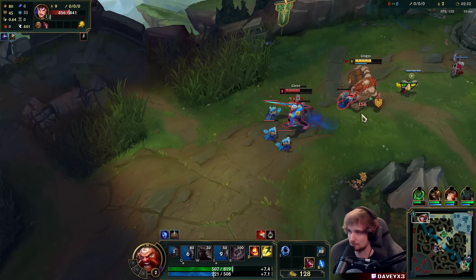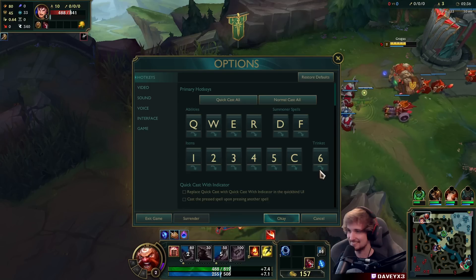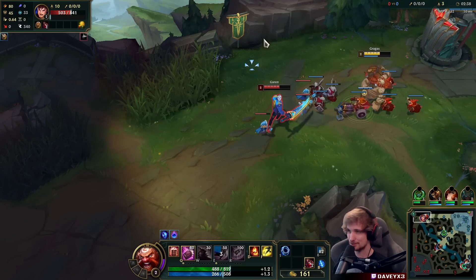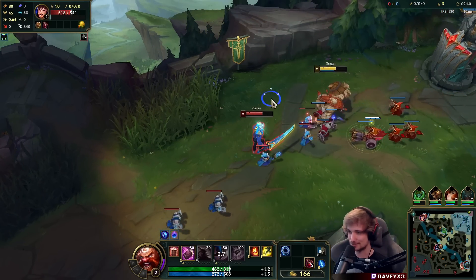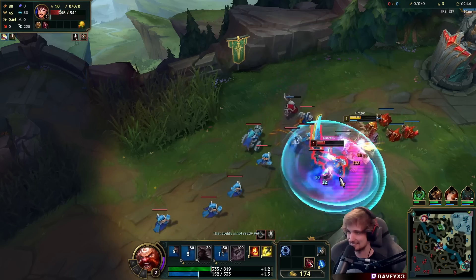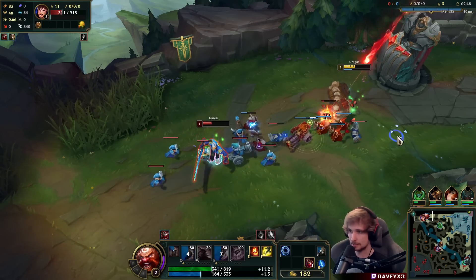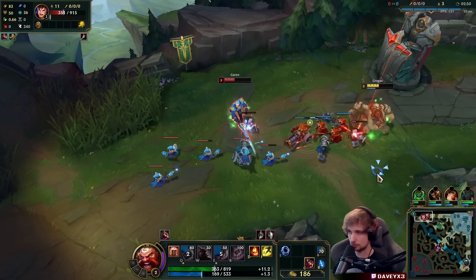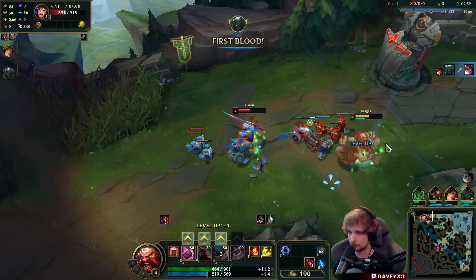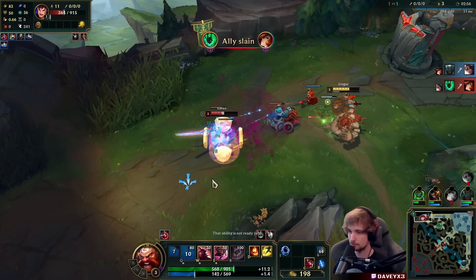Nice try — I had Lee Sin's hotkeys set up by mistake, I had my ward on C instead of my potion. We win that skirmish though. Gragas top lane is pretty strong right now; I definitely encourage you to play this champion, especially if you're looking for a counter pick.